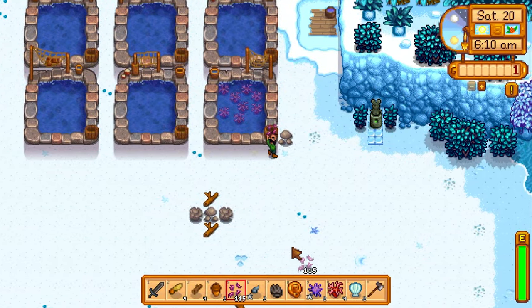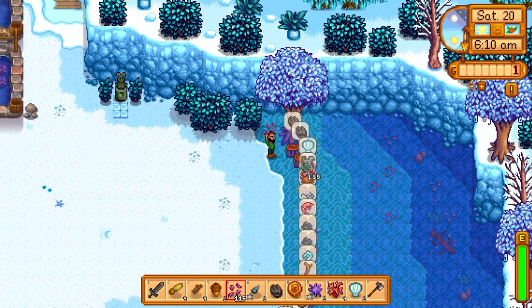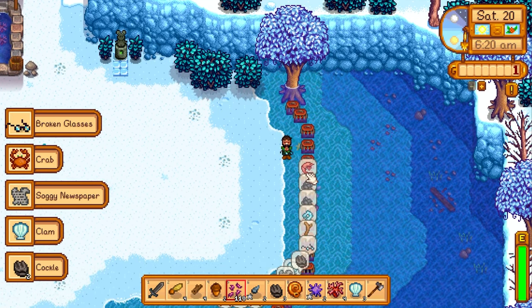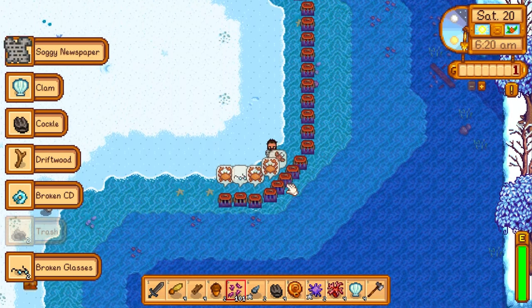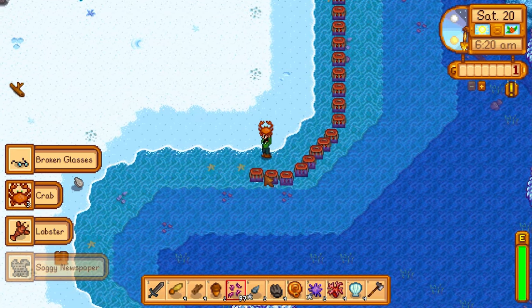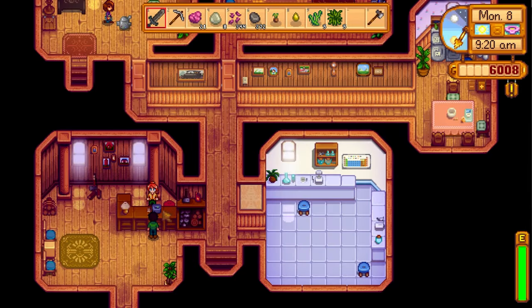We went into the mines and found the materials to make hundreds of crab pots. Crab pots alone give very little XP — one crab pot gives just five XP when you loot an item, including trash items. However, if you accumulate hundreds of crab pots, you can accumulate hundreds or even thousands of XP every single day. We just got level five fishing.